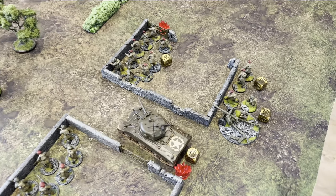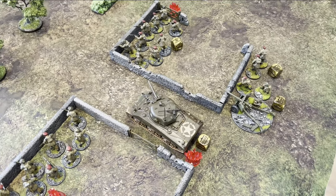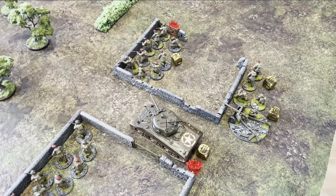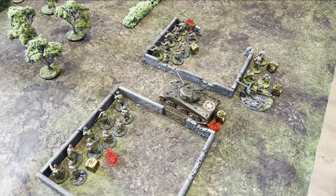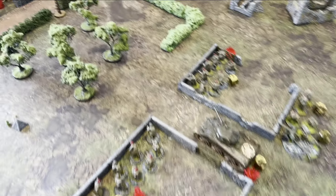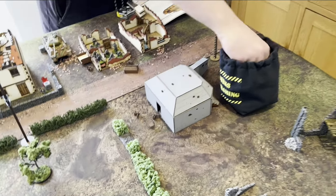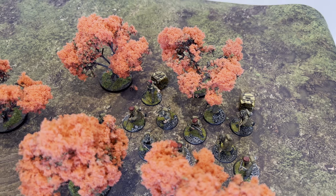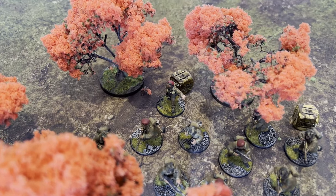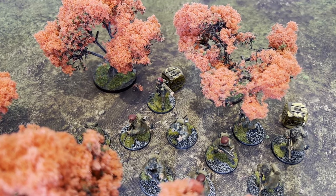The next British unit to come on is my anti-tank cannon. I've set him up at the back of the battlefield, giving me nice ranges and firing lines but putting some hard cover between me and the Panther tank. Another British dice — next British unit on, and it's me: the First Lieutenant. Dickie Hope.